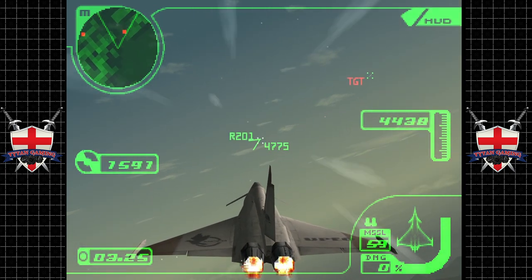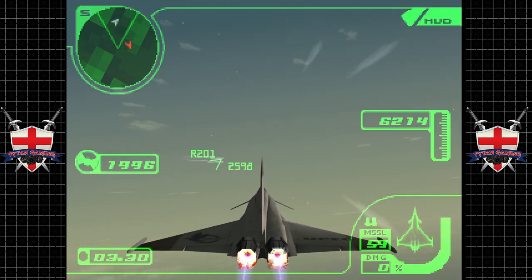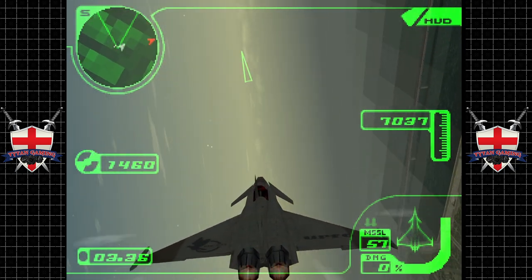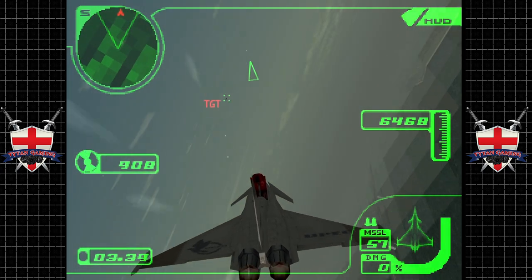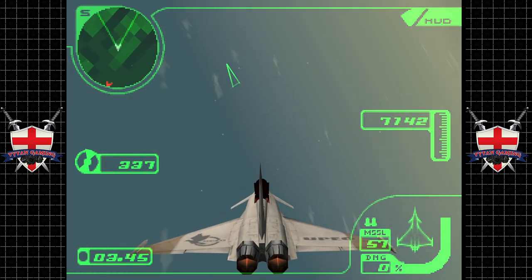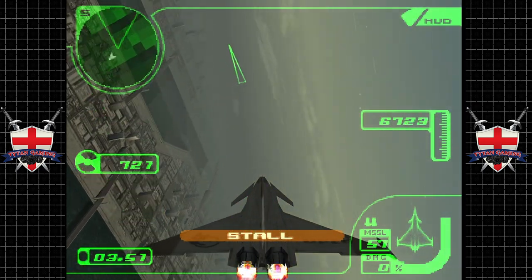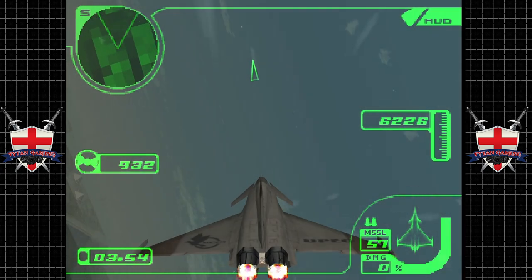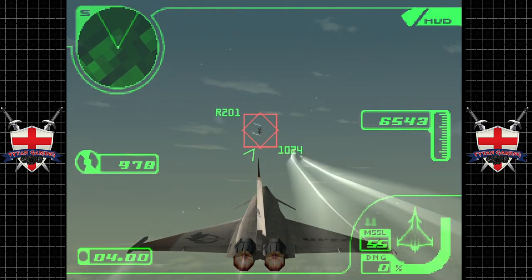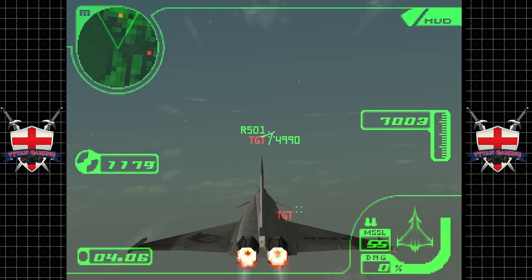We can see the rudder effect on the plane — the flaps are moving as we swing it around, which I really like. We only have 59 missiles left — is that a cause for concern? What are these things? They don't appear to be attacking us — some kind of decoys? They're really difficult to get behind because they are so slow. We're going to have to switch up tactics here. You can't just jump into this from the other Ace Combat games without rethinking some strategies.